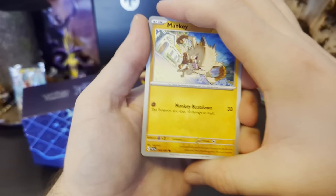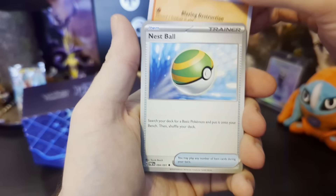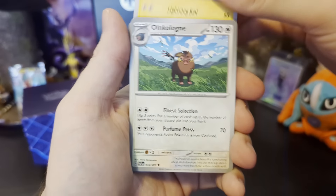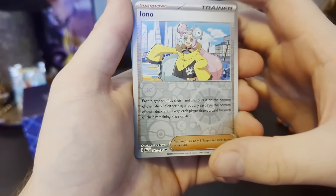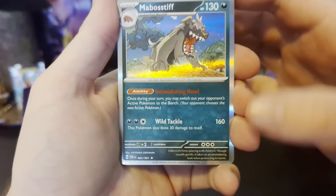We've got Mankey. A Magmortar. Lemonade. Charmander, cool. A Nest Ball, important. Lantern, very cute. Oinkolone. A Reverse Holo Veluza. A Reverse Holo Pyroar. And a Reverse Holo Mobostiff shiny — well, holo. Yeah, not the most exciting packet, but it'll do.